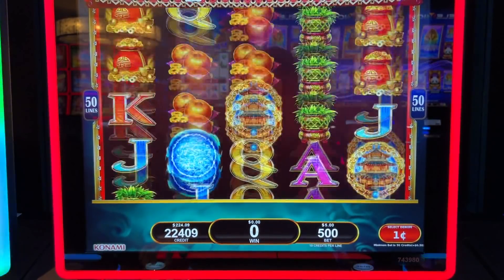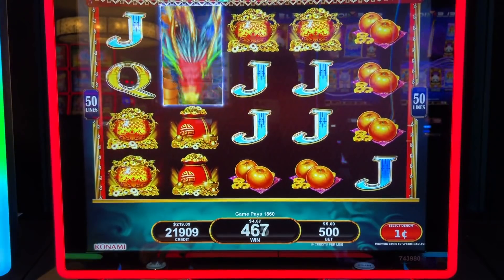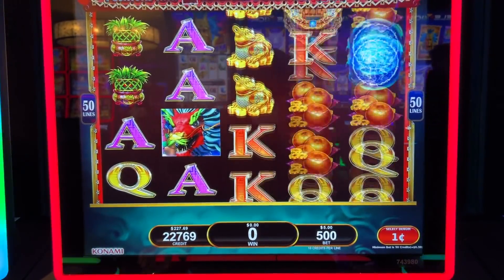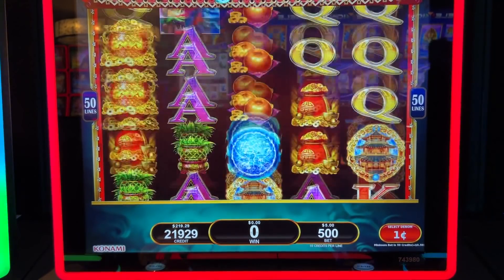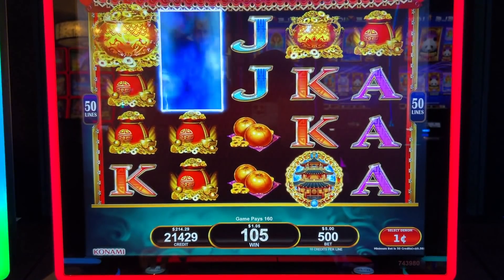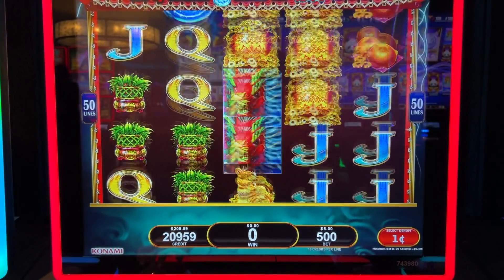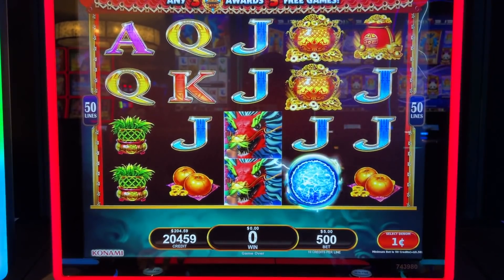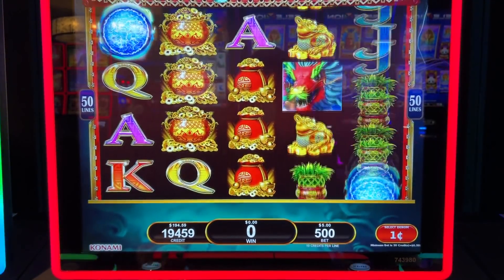I got it again! Come on baby. Feature bonus — in the bonus, I believe those wilds multiply up to five times. You know what? I'm gonna push it a little bit more. Let's give it another 50. And we get a feature.